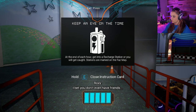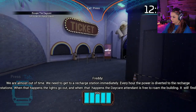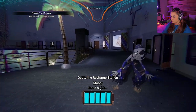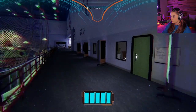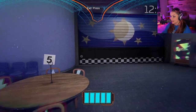At the end of each hour, get into a recharge station or you will get caught. Stations are marked on the map. Oh my gosh, we just did that — it's almost out of time, we need to get to a recharge station immediately. Every hour the power is diverted to the recharge stations; when that happens the lights go out and the daycare attendant is free to roam the building. It will find you. I need to find a save station.